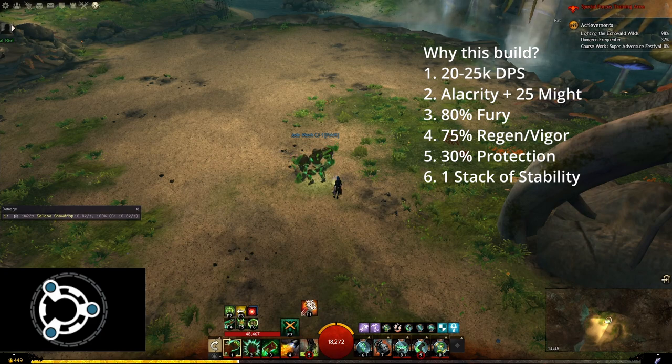In the rotation you will also get around 75% vigor and regeneration uptime, and then lastly you will get 30% protection uptime. You also get one long lasting stack of stability once every 24 seconds. You will not be able to delay this since the skill that grants it will also give alacrity and is therefore used off cooldown. However, this long lasting stack of stability can be nice because it lingers on your group on encounters where you just randomly get CC'd every now and then.